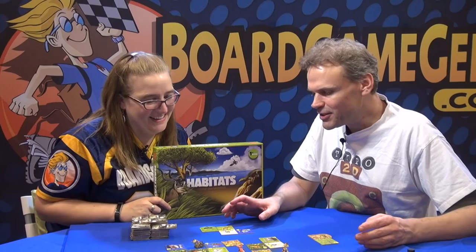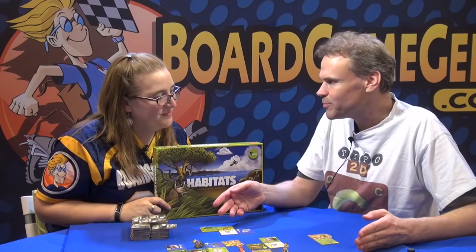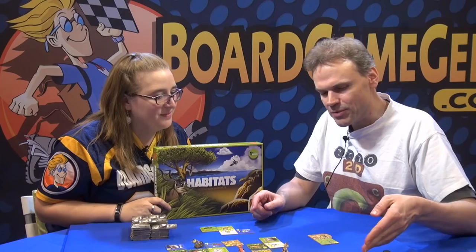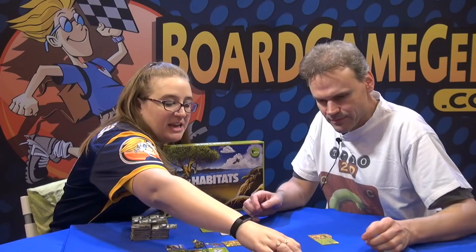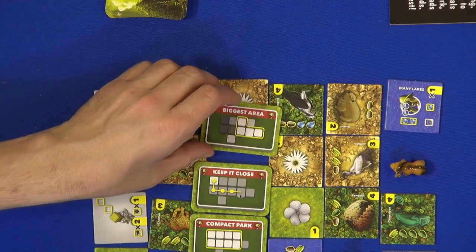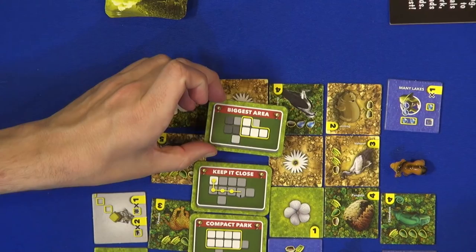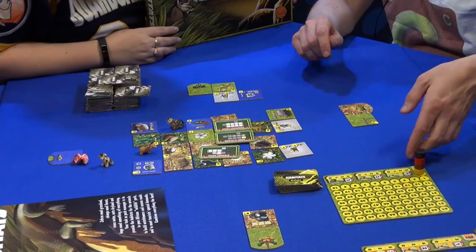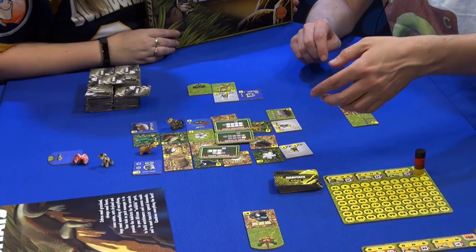After about 20 turns in total, you'll see your complete park and where the points you score come from. After one-third and after two-thirds and at the end of the game, you have an extra goal where you compete between all players for the best. There are nine goal tiles in total, but each game you place three, so it gives you a little difference from game to game. This one is just about the biggest area — the player with the biggest area scores three points first, the second player two, and so on. The second round is for a bit more points, and at the end it's again for a bit more points.